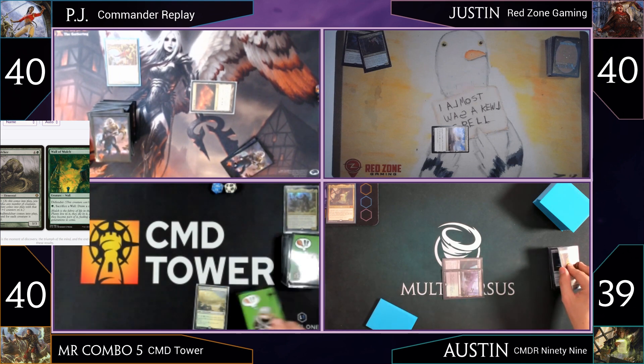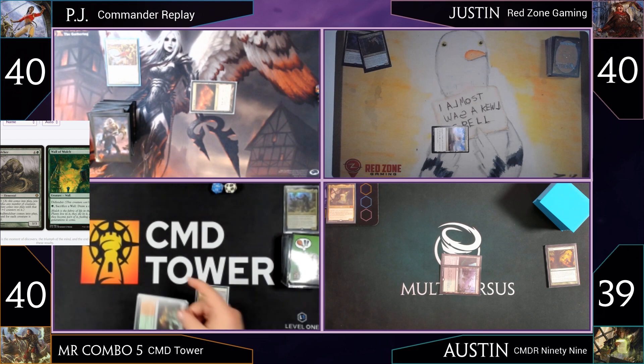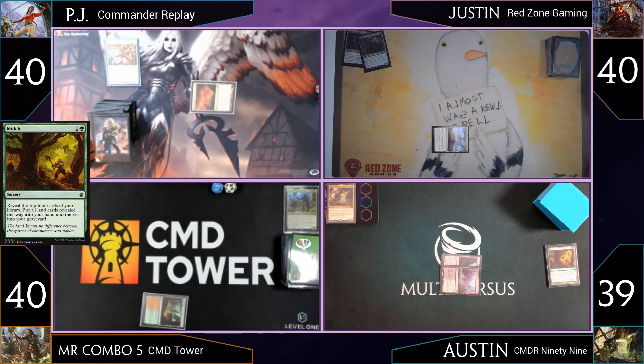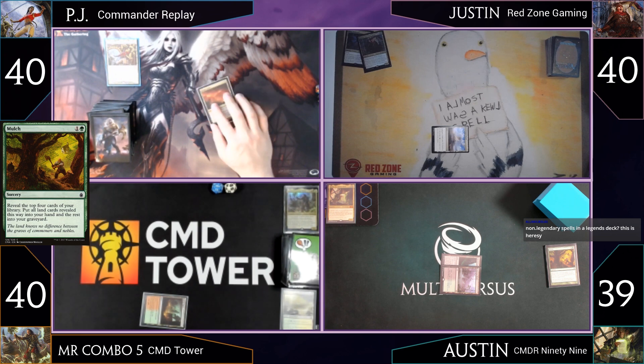Justin plays a Gruul Turf, putting Scatter Groves back to hand, but has to discard — he discards Scatter Groves. PJ plays a Nomad Outpost tapped. Austin notes his deck doesn't really start until a later turn.